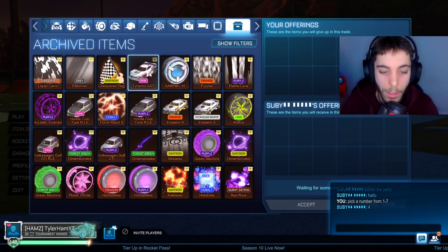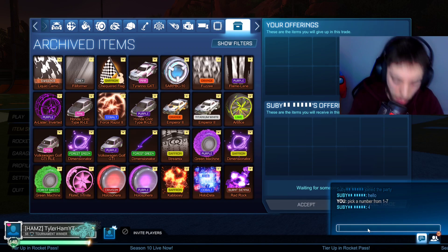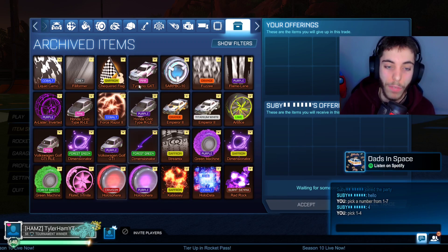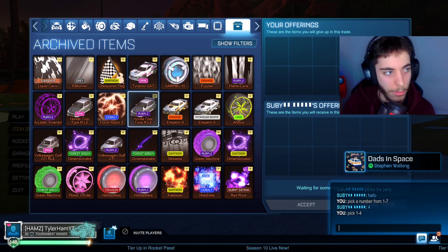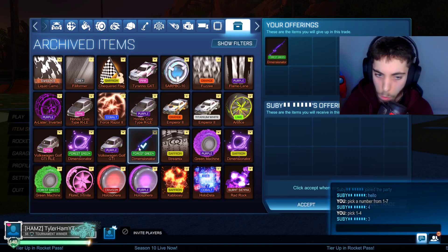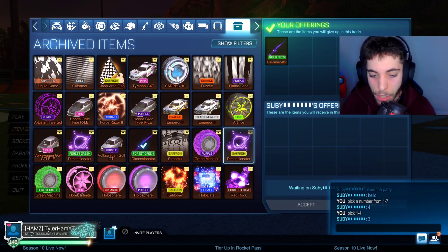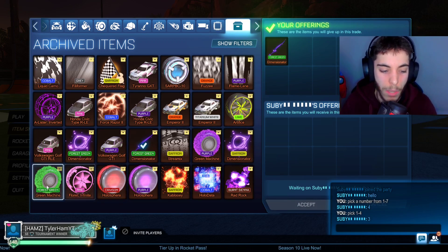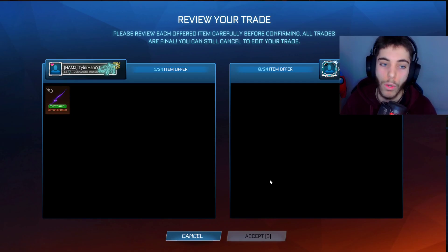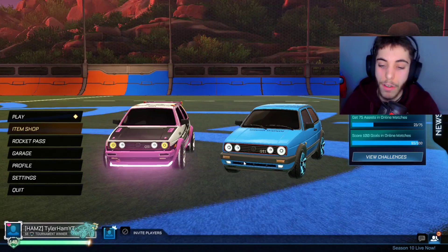He picks 4, so that's not going to be a Volkswagen row for him. Now he picks from 1 to 4 in that row - he's not going to be able to get a Volkswagen, but he could pick up a Honda. I've also put some of the new items in, like these Dimensioners, these Floret wheels, and these Green Machine wheels - a few of the new season items along with the Volt. Trade 1 out of 10 done.